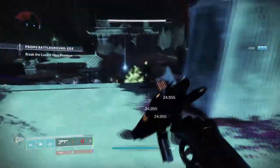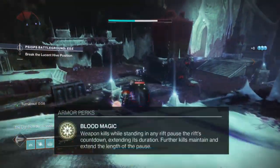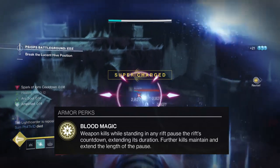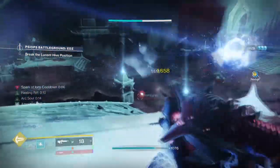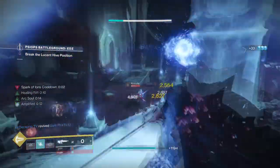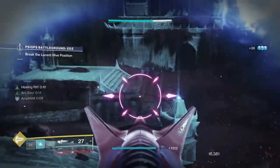For us to understand how the build works, we first need to understand the exotic's origin trait. Blood Magic allows users to pause their rift duration when getting a kill while in the rift — getting more kills will extend the pause duration. As we'll be staying in the rift constantly, it makes sense to combine it with a subclass that caters towards it well, such as Arc and Arc Souls.